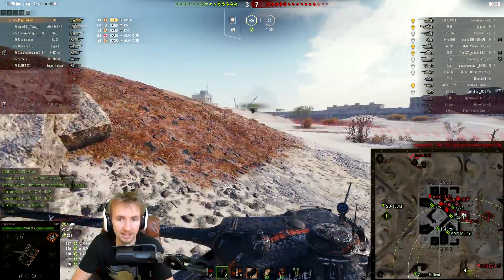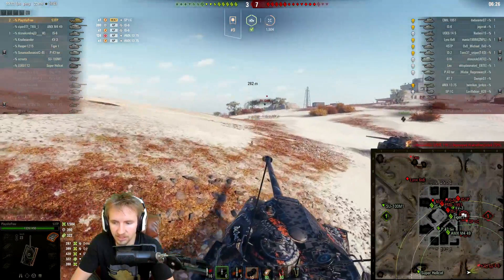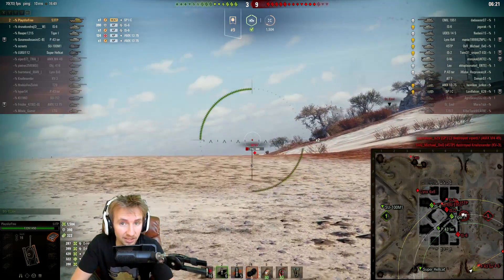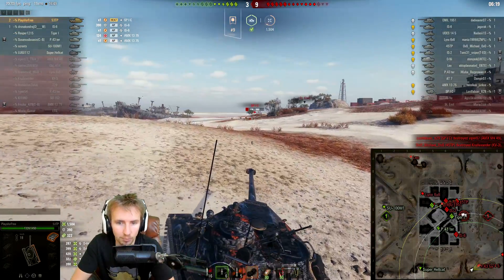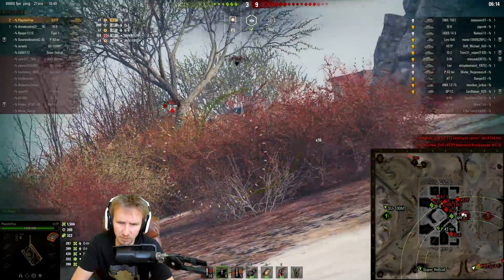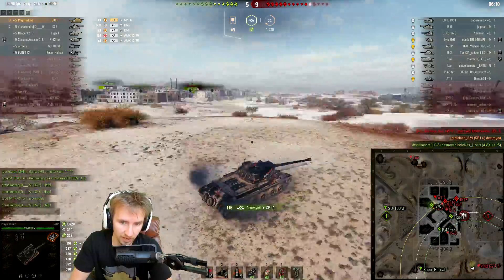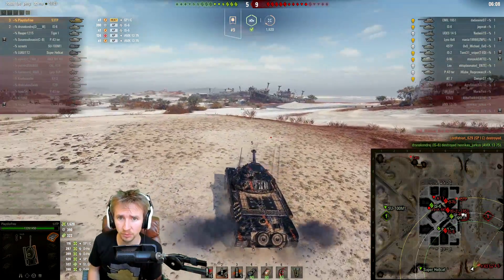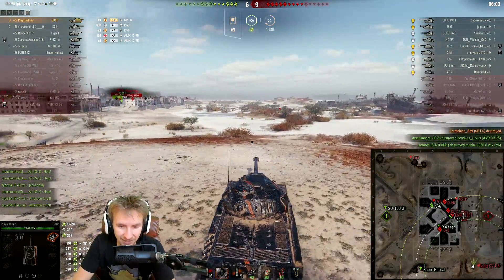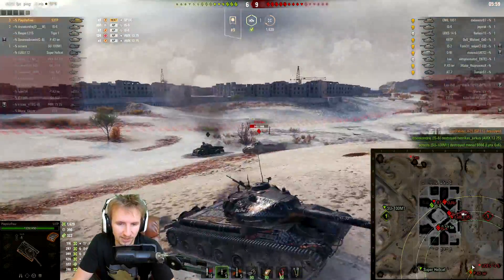It's not enough to sit there against something which is better at side-scraping than you. If I stayed in that location, these medium tanks would advance up towards my super hellcat and I think the game would be over. I've decided to break out to give my team a chance, and we're down by six tanks — which is a lot. Unfortunately I realize in a couple of rounds that I'm actually wasting gold rounds right now. This is very unusual for me to be firing this amount of premium rounds on this account.